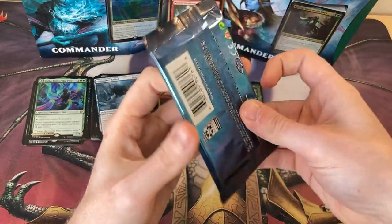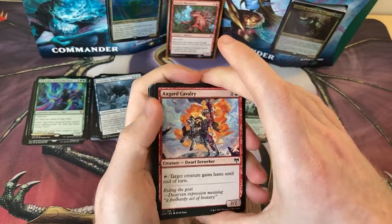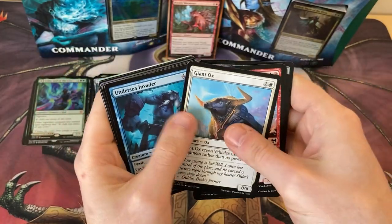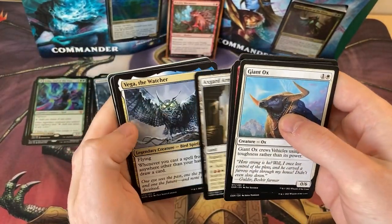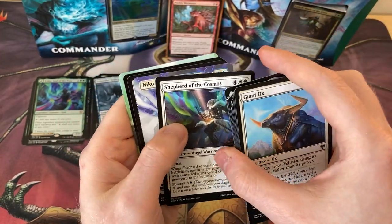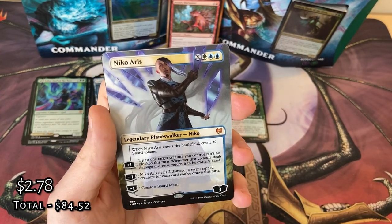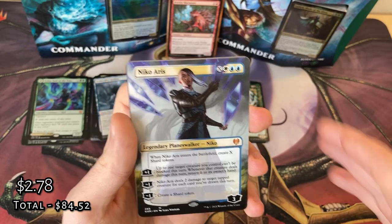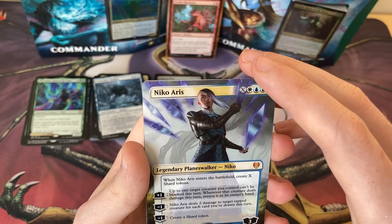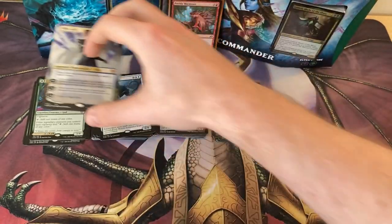Last pack — what are we going to get? Come on Valki! Best card in the set. It's not exactly tickling my arm but it's pretty cool. Vega — also awesome. Shepherds of the Cosmos. Full art Nico Aris, Planeswalker — insane! Have to sleeve that up pretty soon. That is wicked.